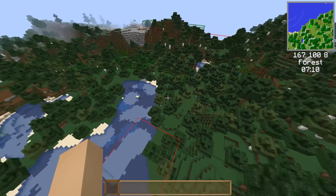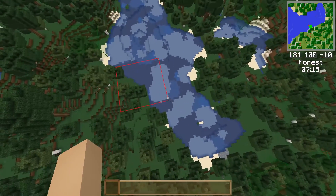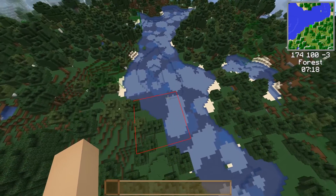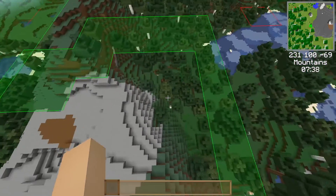It's available in 1.12 and 1.13, but it appears the 1.14 version is better. This red box looks like the spawn chunk, and this spot here looks like the biome border.